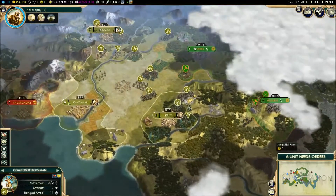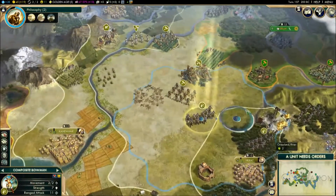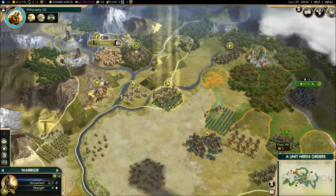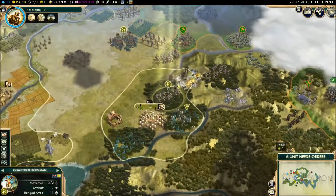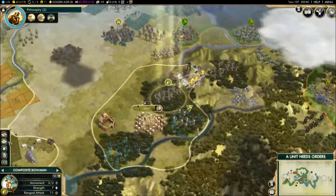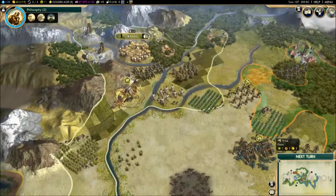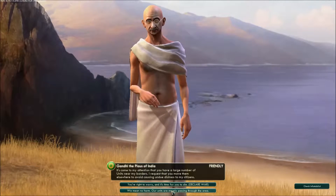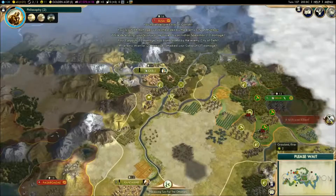Build a composite bowman in three turns — we need these units just pumping out. This bowman is gonna chill here, go forward and try to get a good view of what they've got. There we go, we've got another composite bowman out of that city. Two more units heading down — you guys fortify here, we need to keep that locked down. Should we just go into this war? Let's do it — I don't mind taking risks.